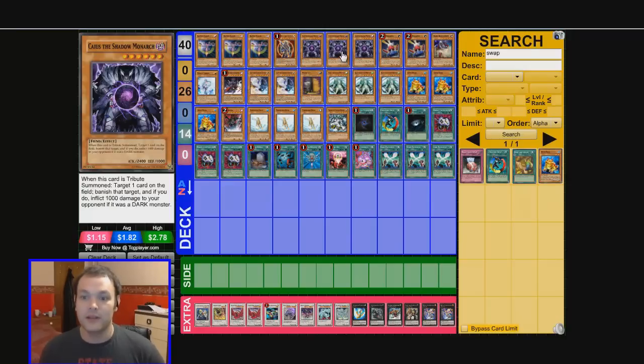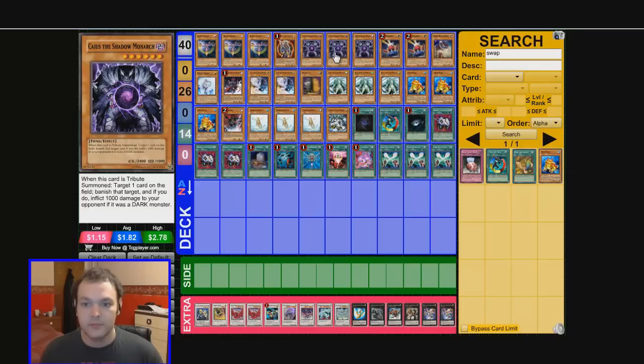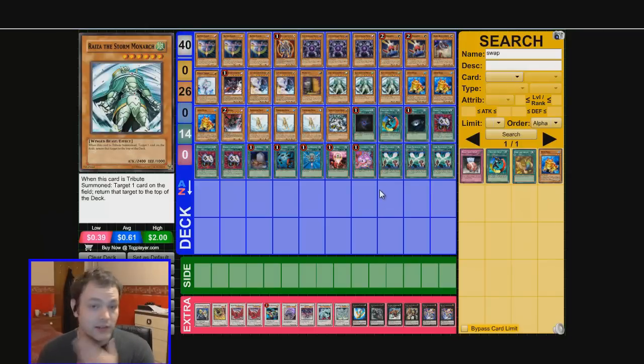All the Monarchs have a different effect when they're summoned. Chaos removes a card when he's summoned. Raiza sends one card from the field back to the top of their deck. Running three of each of these is just golden in this deck. One of the great strengths of this is being able to just keep hitting your opponent's cards one after the other — this works on getting advantage. Field advantage: more cards for you, less cards for them.